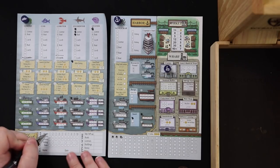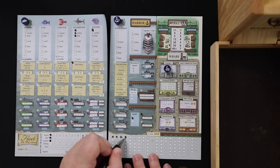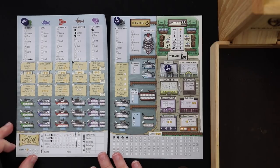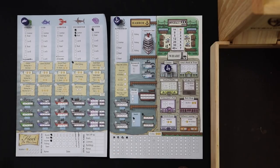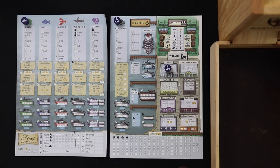That was our first boat round. Now we're doing income — sadly my income is only one, so I get one little coin. The solo game only takes eight rounds, so we're going to cross off rounds nine and ten now. And now we're going to town, which means rolling the town dice.